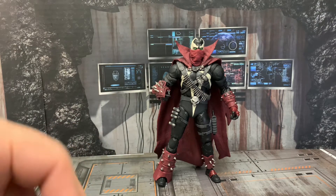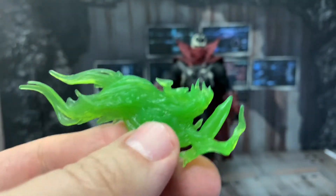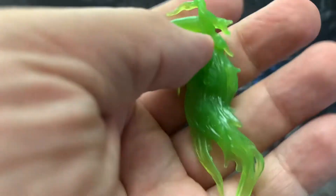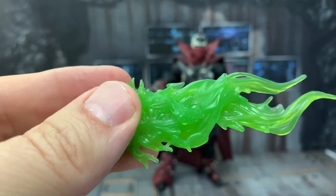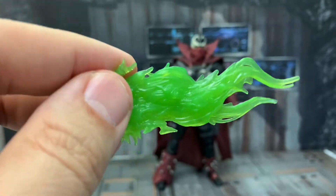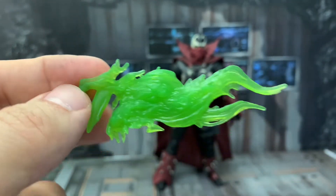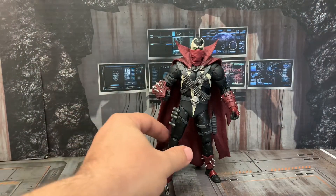The only accessories that come with the Mortal Kombat Spawn are these two trigger-looking effect pieces — I guess they're supposed to simulate guns. This isn't a DC figure so I'm wondering why he didn't come with actual guns. They do look very good though; they've got that sculpted flame look to them. I messed around and put them in his hand before starting the video.